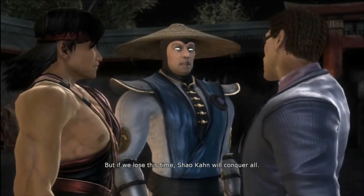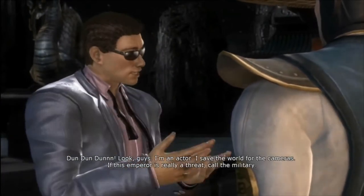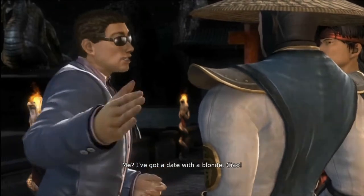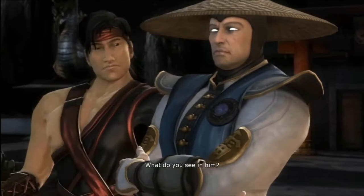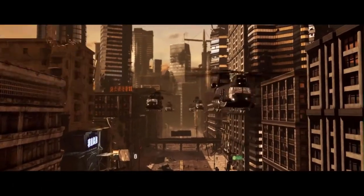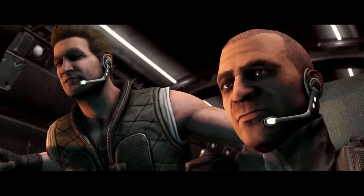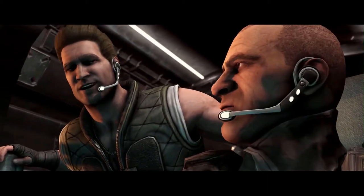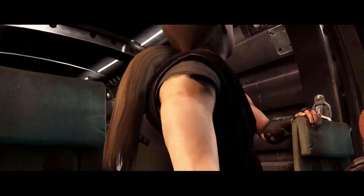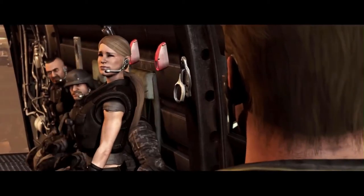At monk level 1, Johnny's proficiency bonus is +2. Johnny gains the Unarmored Defense and Martial Arts features. With Unarmored Defense, Johnny's AC is 10 plus his Dexterity modifier plus his Wisdom modifier whenever he is wearing no armour and not wielding a shield. With the Martial Arts feature, Johnny can use Dexterity instead of Strength for attack and damage rolls of his unarmed strikes and monk weapons. He can roll a d4 in place of the normal damage of an unarmed strike or monk weapon, and when he uses the Attack action with an unarmed strike or monk weapon, he can make 1 unarmed strike as a bonus action.